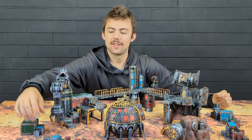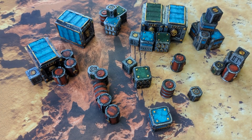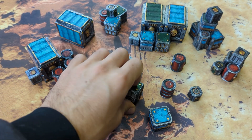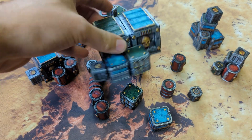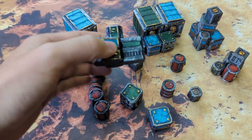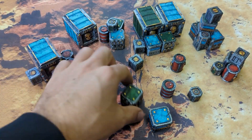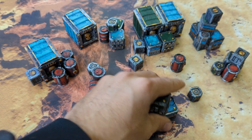Let's start with the little stuff — the scatter terrain. Here's the full set of scatter terrain. We have every piece individually so that you can place them however you like, but we also have bundles where all of the pieces are connected. This allows you to fill out a board of scatter terrain really quickly because they're already grouped and you don't need to worry about making crazy stacks of stuff that just gets knocked over.